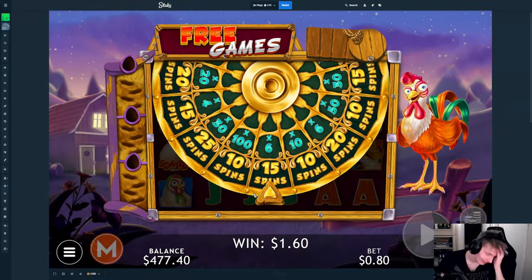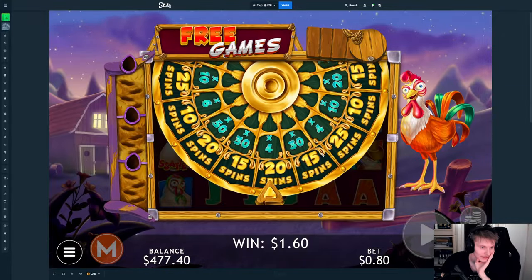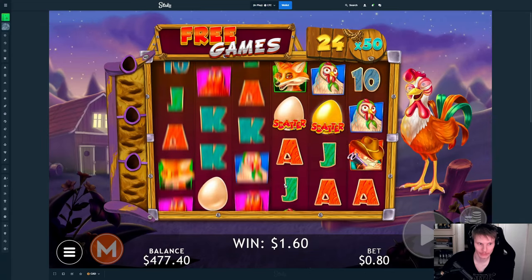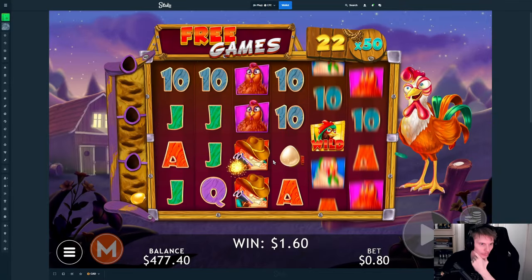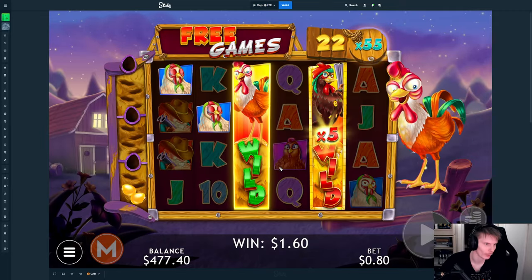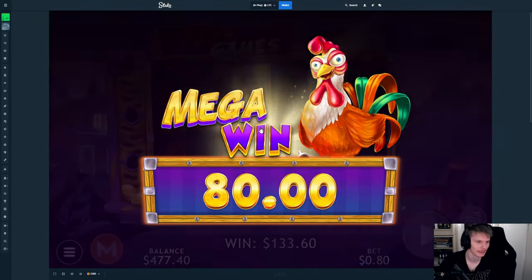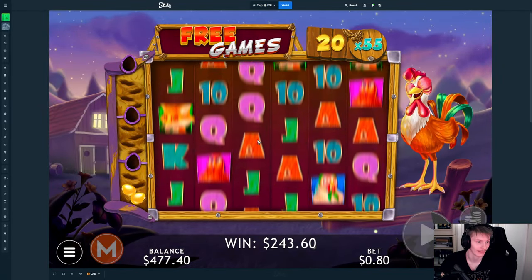Anything above 10 spins and we're good — and a multi. I would accept like a 20x if we get literally anything above 10. Is that 25? Oh my god, this is huge — this is the best amount of spins and the second best multi we can get. Come on, more eggs right away — thank you — and a multi, that's five eggs, another wild. That's pretty good, god damn. We spent 400 and we already got more than half the money back, that is crazy.